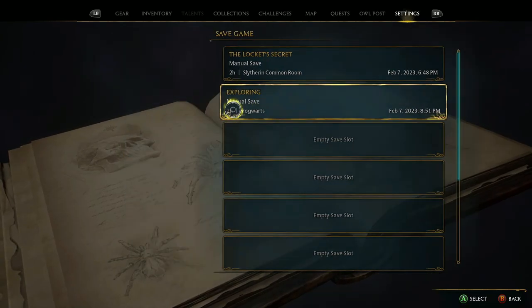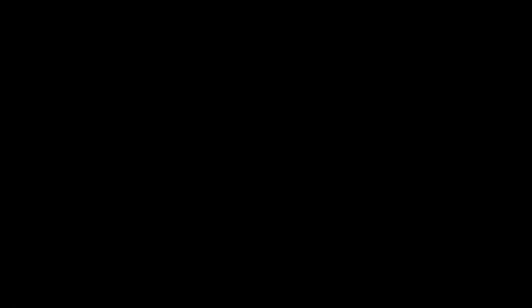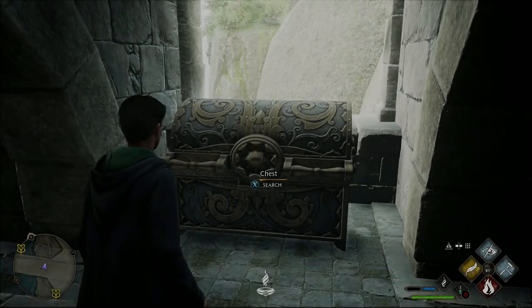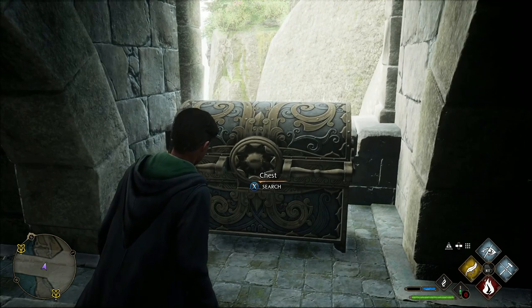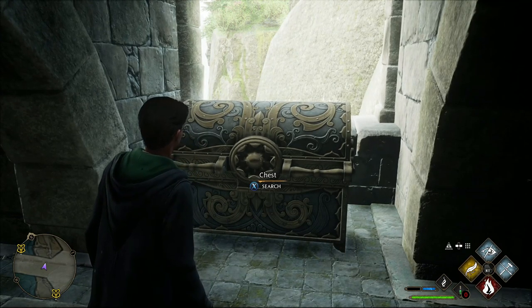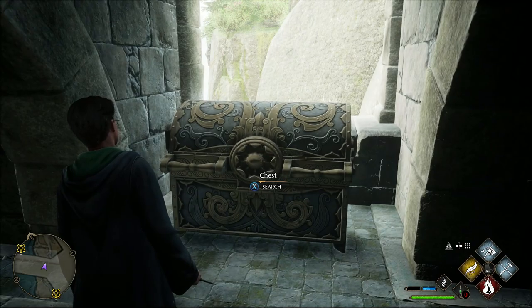What we're going to do is open that chest, and if you don't like what you get, just load up the save you just saved and do it again until you get something you like. And that's how you farm a legendary item.